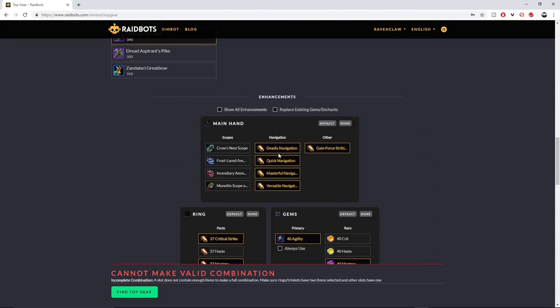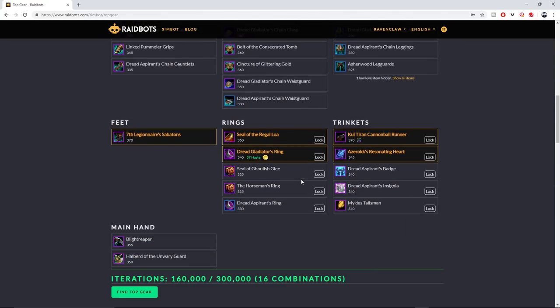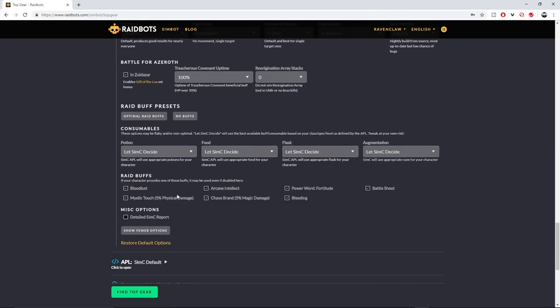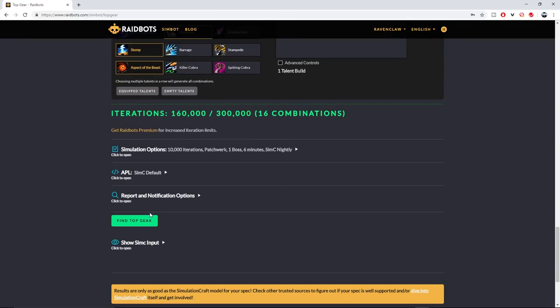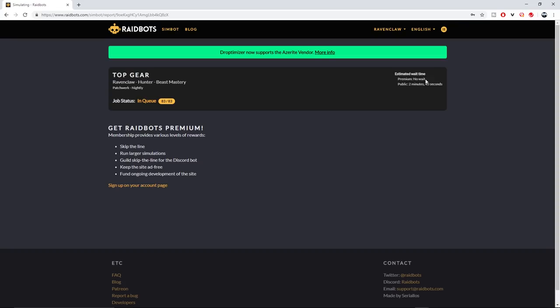It also allows you to check different types of enchantments, scopes, and so on. Once you make your selections — the ones you want to test — you'll see down here the number of combinations it will run. All you need to do is come down and click 'Find Top Gear.' If you're not a premium member of this website you'll have to wait in a queue, which can be quite long, so just be mindful of that.